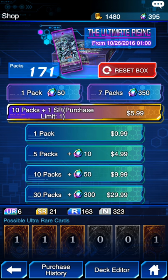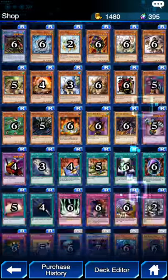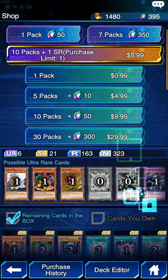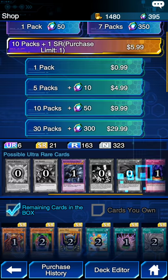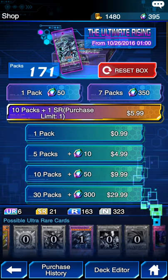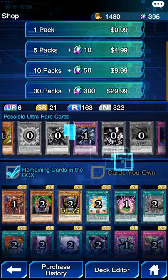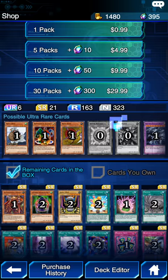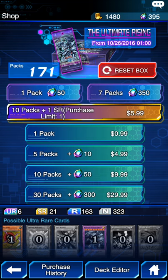So I'll just show you the odds of getting him. There are 171 Ultimate Rising packs, which have three cards, and out of all the cards left in those packs, there's one Blue Eyes Ultimate Dragon remaining out of 171 packs. So hopefully I'll get it. I'm going to be doing a pack opening video where I open 10 packs at once, and I might up it to 20 or even 25.